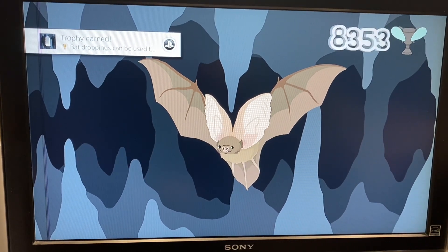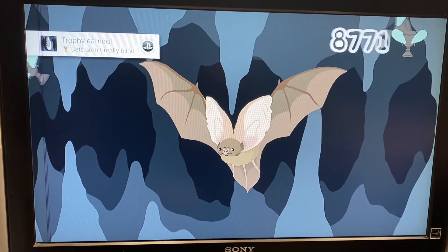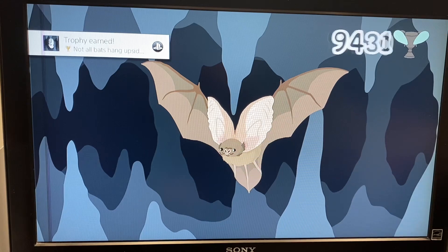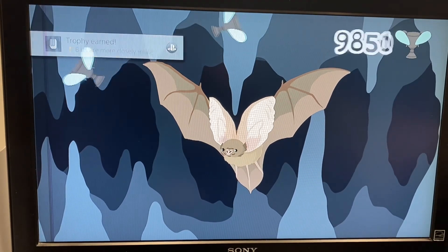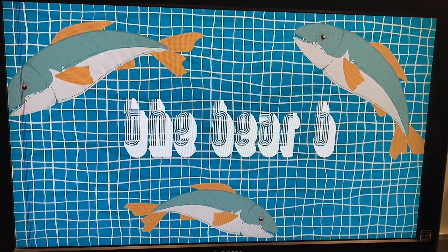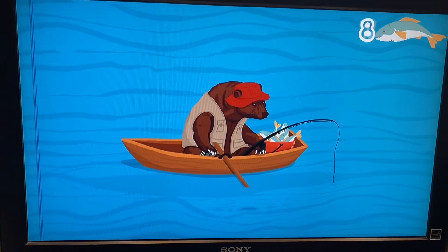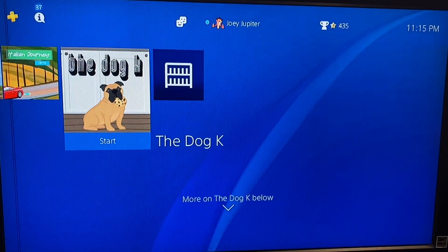Almost there. Should be right under 10,000. There you go — there's the Platinum. There's the Bear B. And that's it — you hold it down and you'll get the Platinum once it reaches almost 10,000. Here's another game: the Dog K. You do the same thing — hold down the R1 button, start it off, and that's pretty much it. You get to almost 10,000.